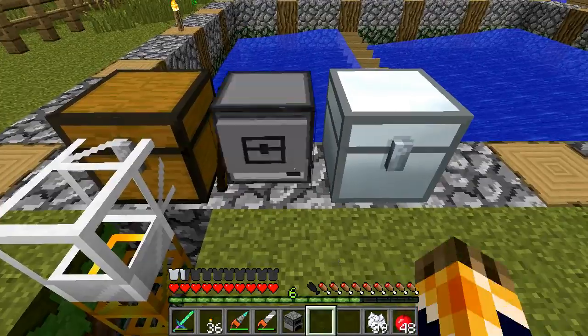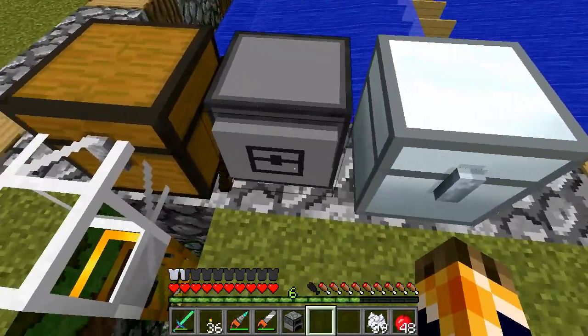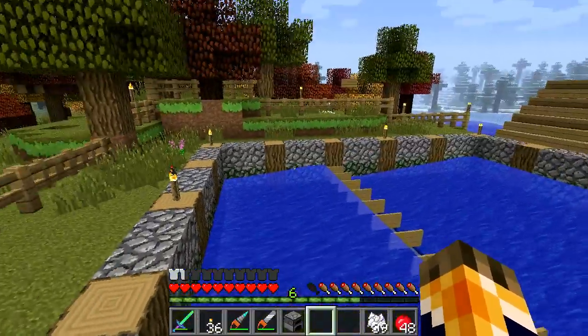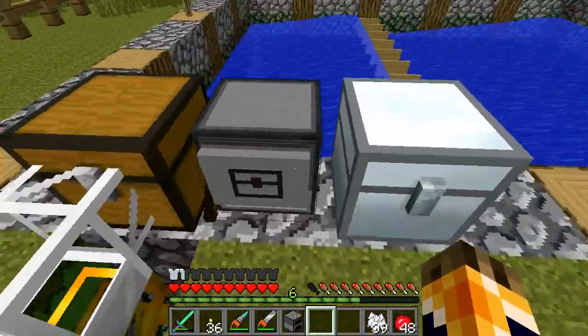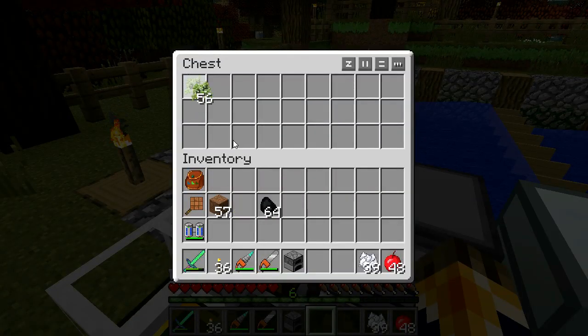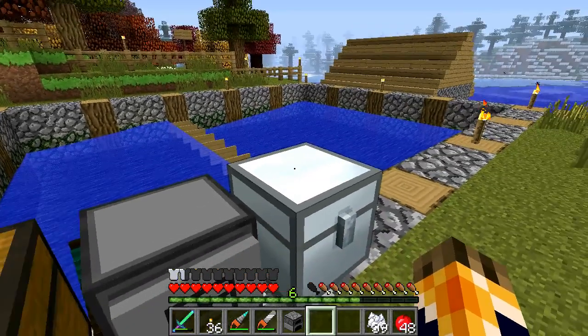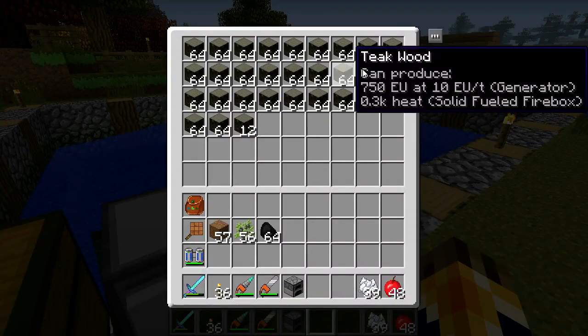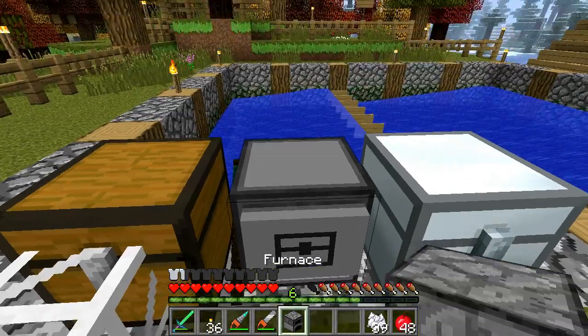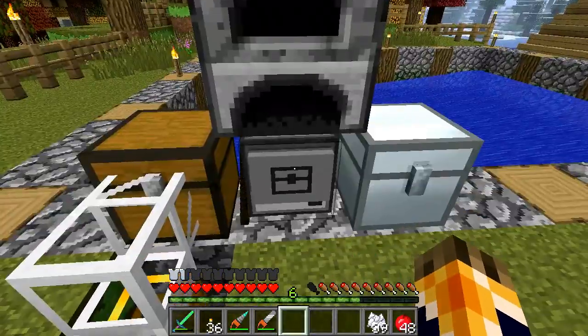I'm going to stick my felling turtle down right there. This is the back of it — you can tell because the axe is pointed that way. I'm going to want a chest on the left, which is the sapling chest, and a chest on the right, which is the drop-off chest. If you want, you can stick a furnace on the top, and that way it will produce its own fuel forever.